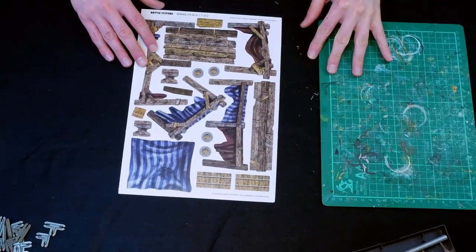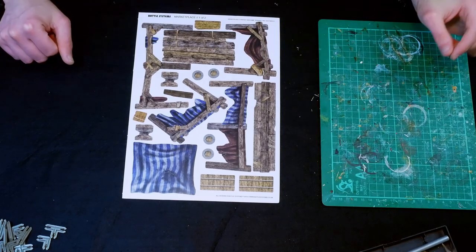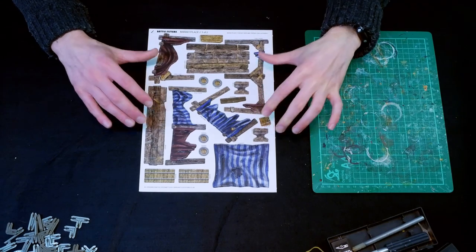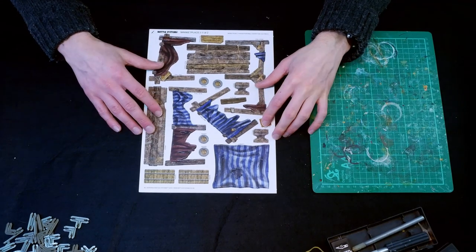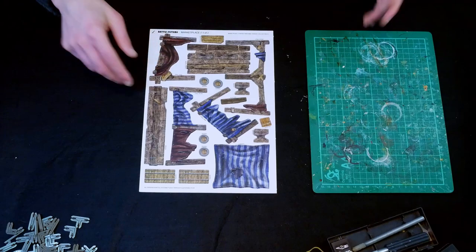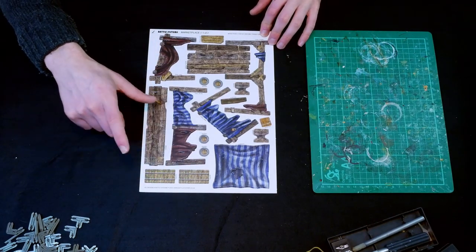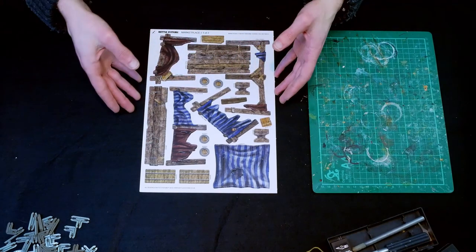We're also going to build the main piece of the marketplace in this video. I bought the Kickstarter edition village option, so this will build the main market store with a bunch of scattered terrain which we're going to leave to another video. There are barrels, a bench - they should be pretty cool, but we're not going to build those today, we're just going to build the main structure.